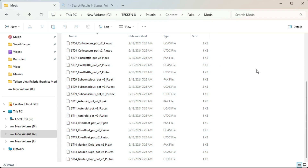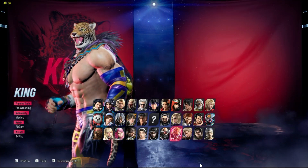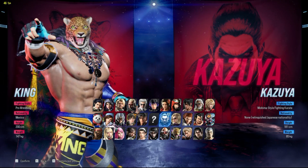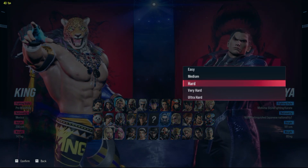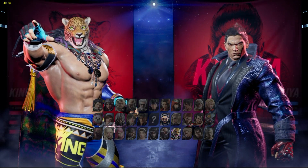Open this folder and paste the files here. Once the files are pasted, your mod is installed. You have now pasted all the potato stages you wanted into your Mods folder, so your potato stages are installed in Tekken 8.